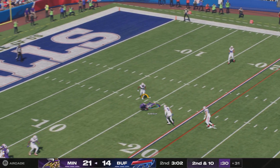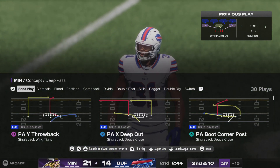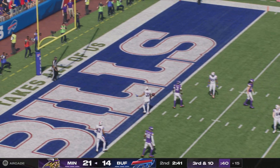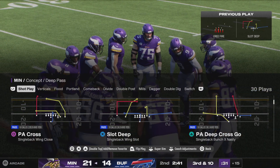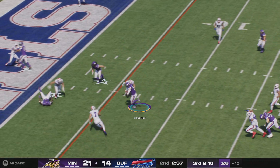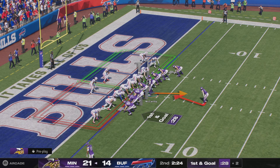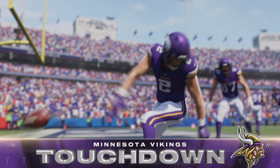Second and 10, need to get some positive yardage. McCarthy looking to throw — he just got it away before the hit, but the pass winds up incomplete. Couldn't connect with Jordan Addison, left facing third and long. McCarthy escapes the pocket and is able to get it to the two before the stop — a gain of 13, setting up first and goal. As long as these are the results he's getting, they'll be fine with him calling his own number. He does such a good job of seeing the field. He'll bring it to the end zone — touchdown, Minnesota! The Vikings take a 13-point lead.